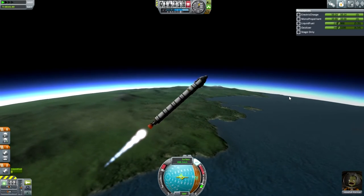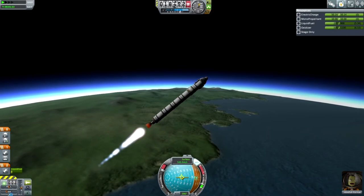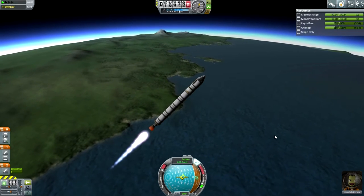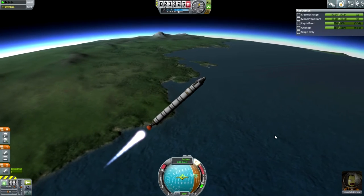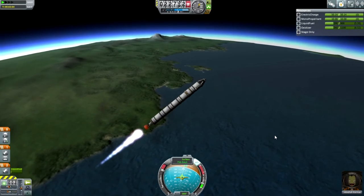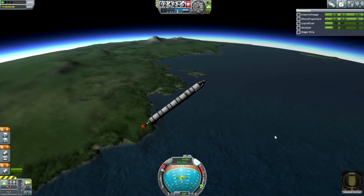You'll hear people call what I'm doing a gravity turn if we were trying to get into orbit. But a gravity turn is actually when you only make the initial deflection away from vertical and then let gravity do the rest — you'd turn off SAS and let gravity pull the rocket sideward to horizontal. We are not doing that; I'm actively controlling our pitch and yaw depending on spacecraft orientation.